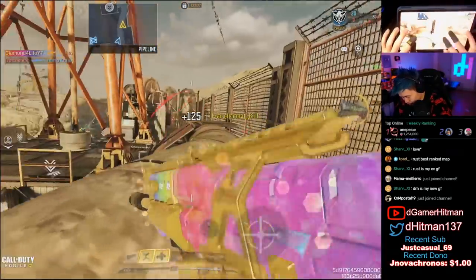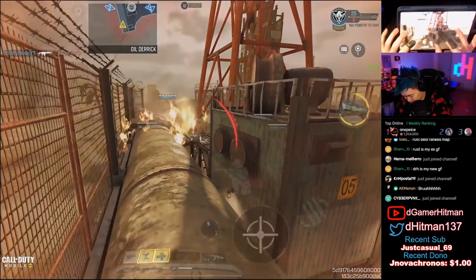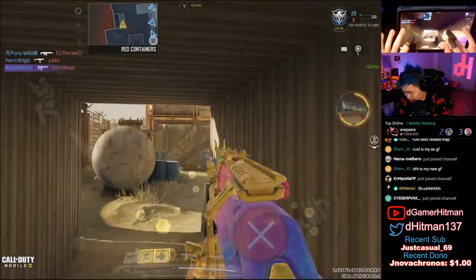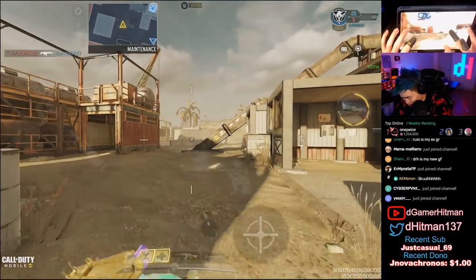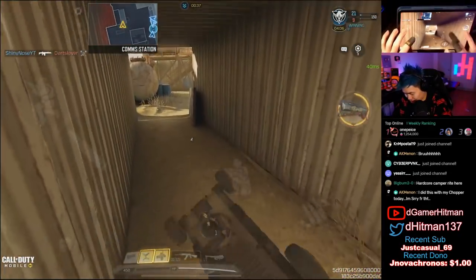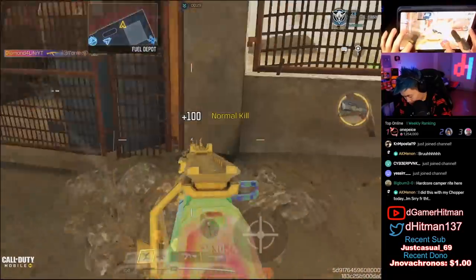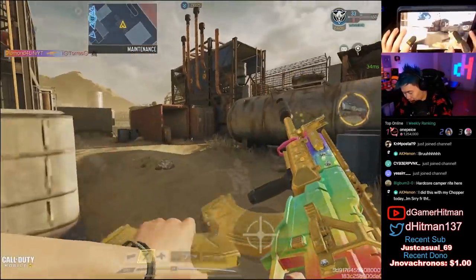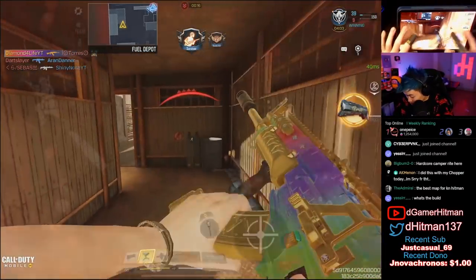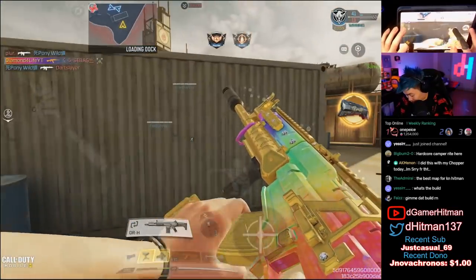There's a guy right here — bro, this gun is kind of insane, what the heck is happening? The ADS speed is pretty good on this gun. Watch these beams! Hardcore camper — yes, you are not wrong. The ADS speed is really fast on this — this is supposed to be my low mobility build. Bro, what the heck is happening, how is this build so good?